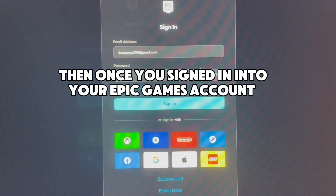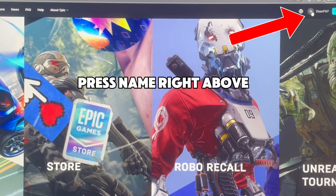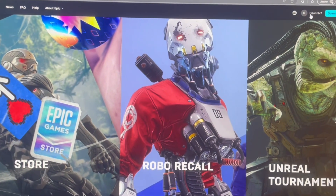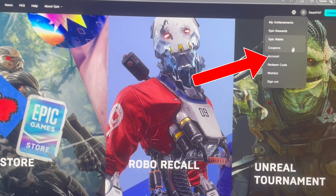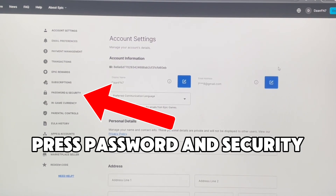Then, once you've signed in to your Epic Games account, press your name right above. Press Account, then press Password and Security.